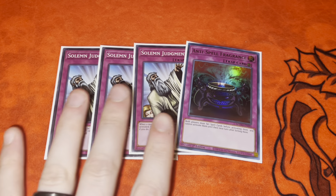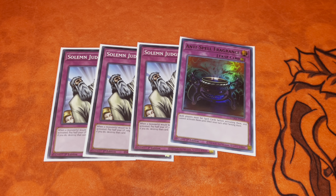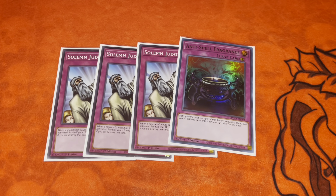Anti-Spell going to one is really really sad — I've played that card so much for so long. We're going with three Judgment and one Anti-Spell. If you're on a budget or don't have Bystials, you can cut one Bystial and play a Rivalry of Warlords plus three D.D. Crow, since D.D. Crow and Rivalry are cheaper. Even one Bystial Druiswurm is still around seven dollars, so it's up to you and whatever budget you have.